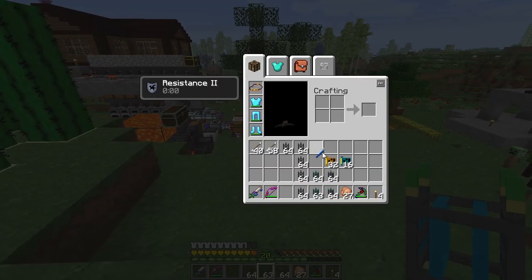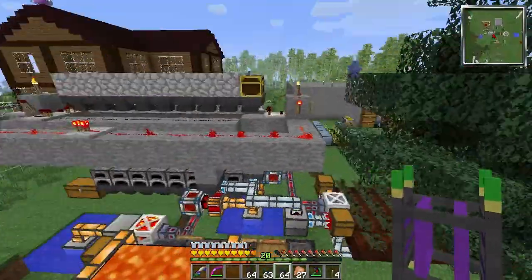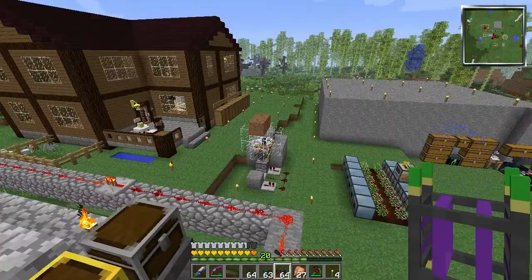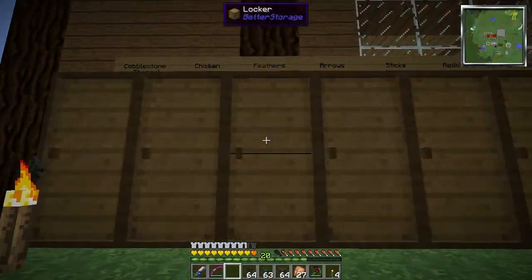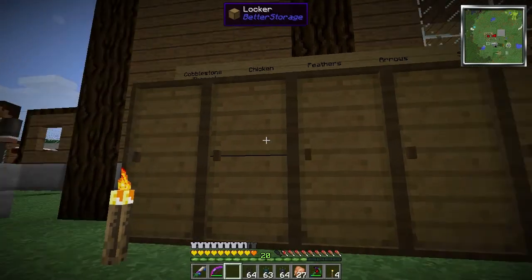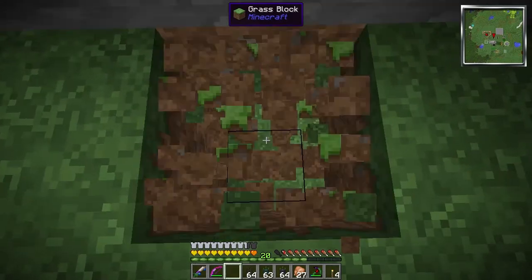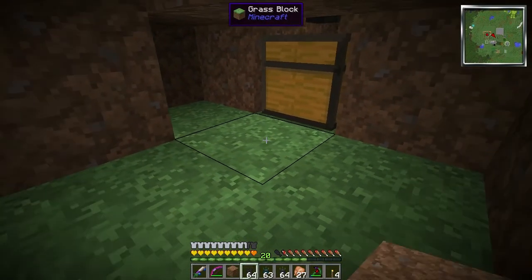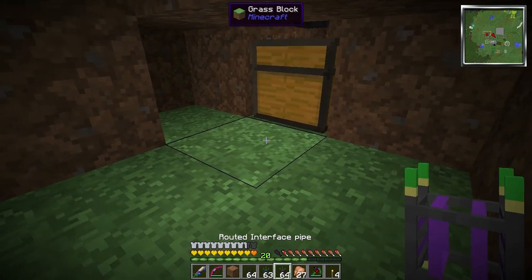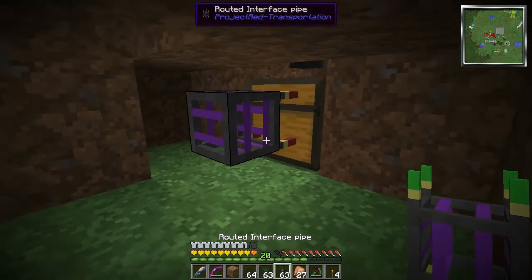The first thing I need to do — let's start with the chicken and the feathers. Our feather locker is full but our chicken locker is not, so we will start right here with our output chest. We take an interface pipe and go with an item extractor chip.